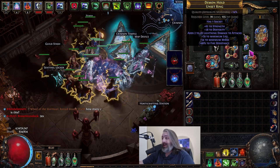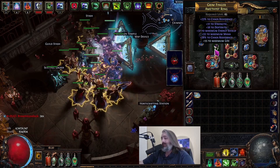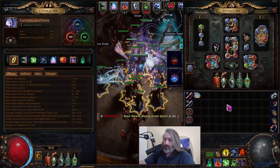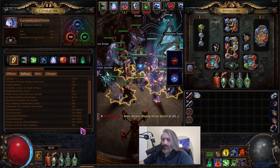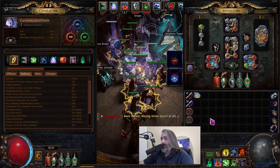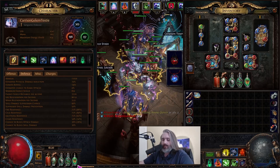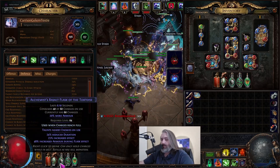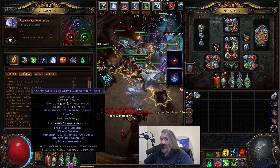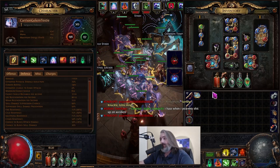Just a statted unset ring and a statted double chaos amethyst ring, which actually helps us out a ton because now we don't actually need our amethyst flask anymore. We're running pretty much about 54% chaos resistance, which should be fine for any content you're doing. If you really want to max it out, just put an amethyst flask in. I'm running a Rumi's basalt with extra armor and a phasing flask with ignite immune, plus a regular quicksilver.